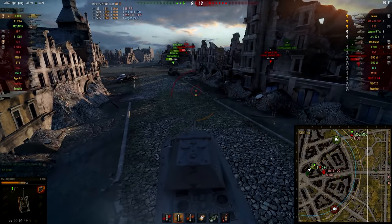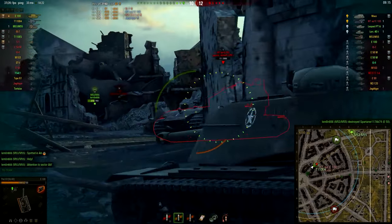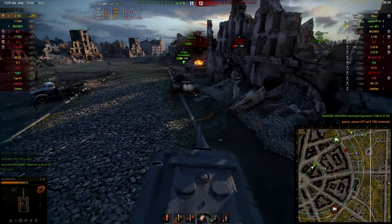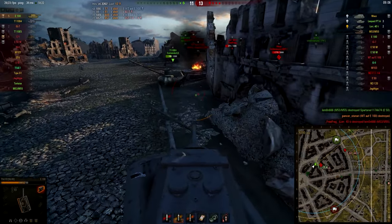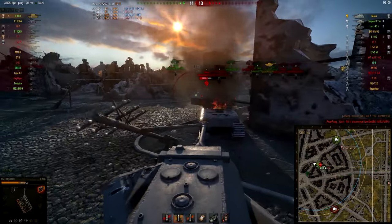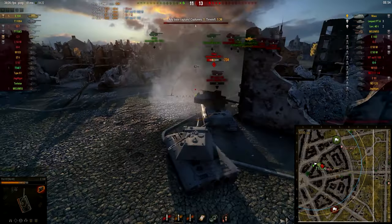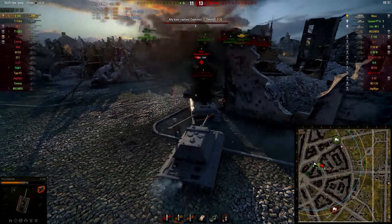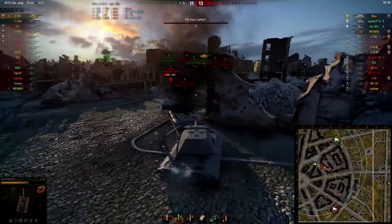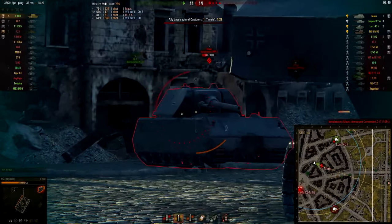I have loaded heat — the first heat shells I've ever fired — to engage that Maus. But now I'm going to waste one on this Waffenträger because that E4 can't aim. That sucks — I had to waste an entire expensive heat shell on a 17-health Waffenträger Auf E100. Now I have loaded heat to take on the Maus. There's no way I'm going to win a fight against the Maus without heat. I shoot it right through the cheeks — a weak spot of the Maus — and it's an easy pen. But the E4 donks it again and it's 1 versus 4 for me.